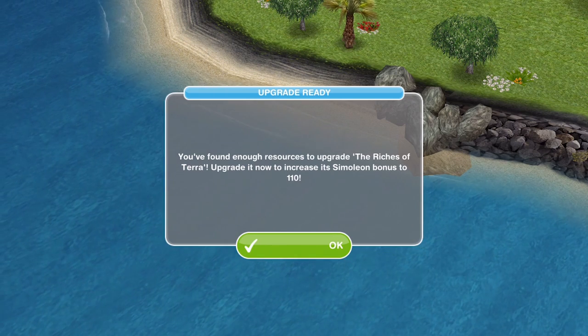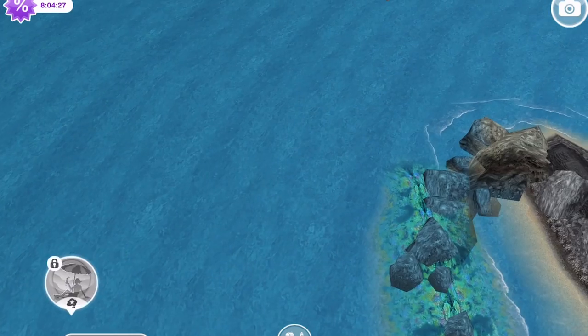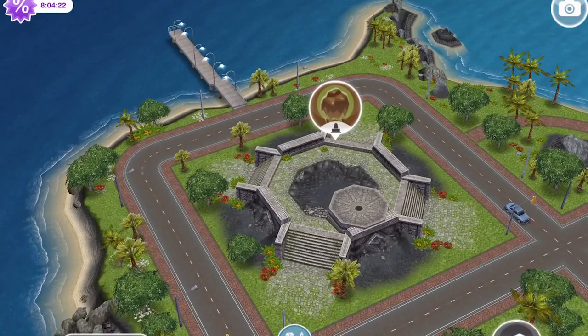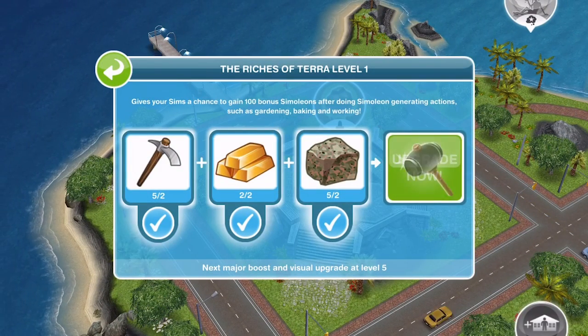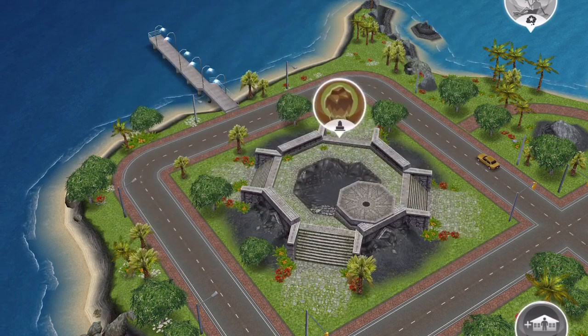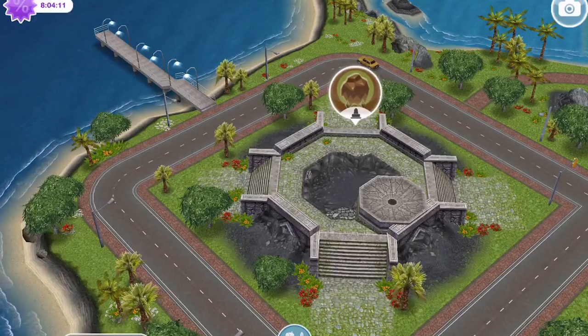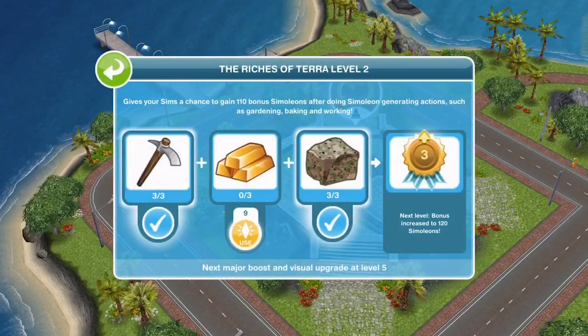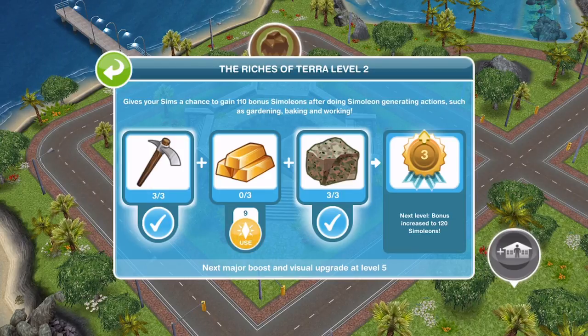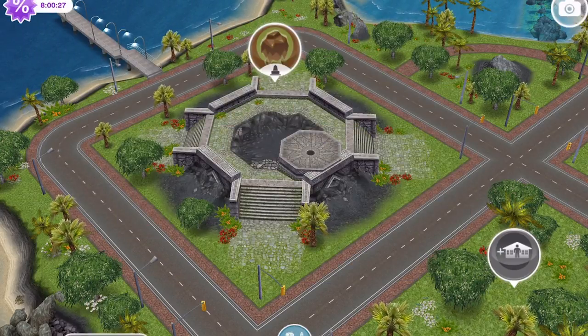We have enough resources to upgrade the Riches of Terra, so we can go back over and upgrade it to the second level. That's what you just need to keep doing — keep coming in and upgrading once you have found enough artifacts, just by doing actions. The only monument available to us at the moment is the Riches of Terra and we are now at level 2. It's just something you continue doing throughout the whole game and you've got to be patient — it takes a long time, but we'll get there.